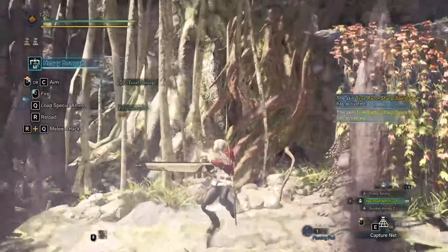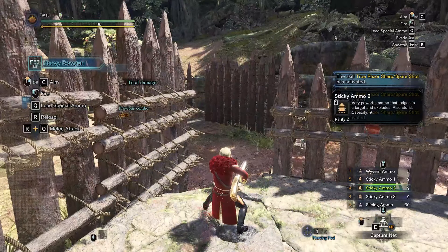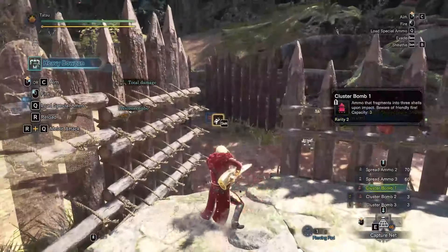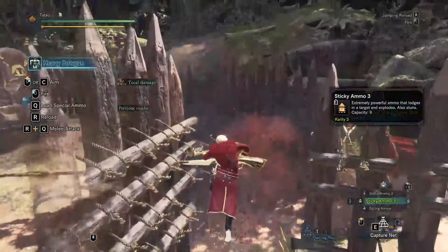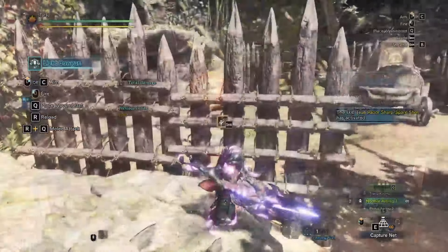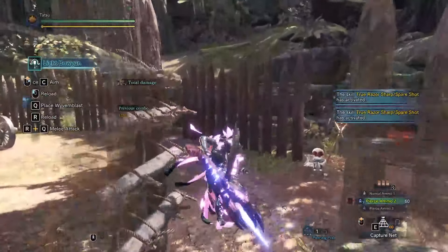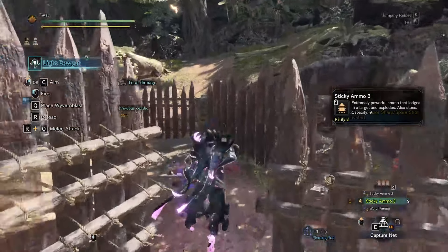Last of all are the bowguns. Since their mechanics work exactly the same way, I'm going to condense them into one part rather than talking about them separately. When you shoot any ammunition while in the air, you'll be bounced back slightly without any penalty for recoil. This is an absolutely insane tech for bowgun players to know about, as they can repeatedly shoot out high recoil attacks by hopping off the ledge before each shot. Keep in mind that you are still constrained by your magazine size, so you will still need to reload. Thankfully, the ledge attack automatically becomes a melee attack if you're out of ammo, and it can reload your bowgun after a brief pause, allowing you to resume your shenanigans.